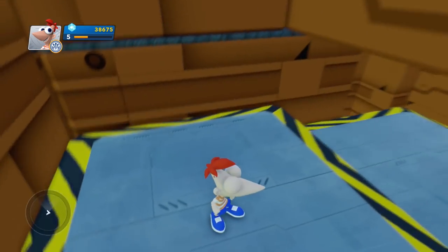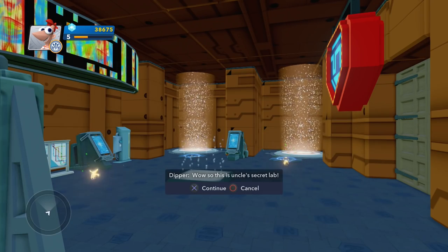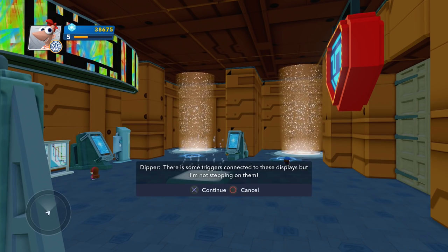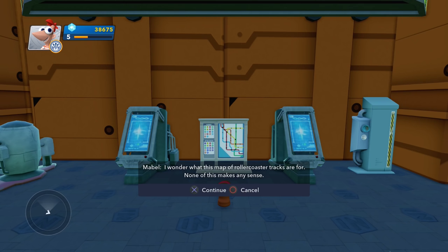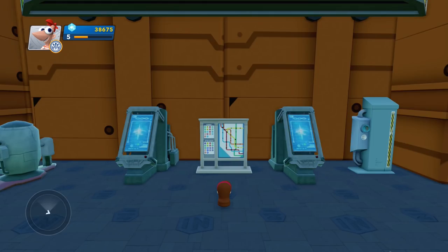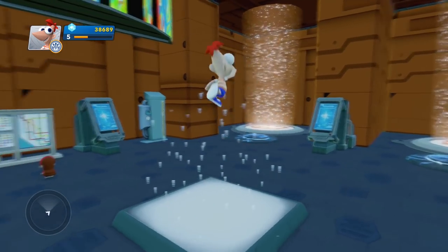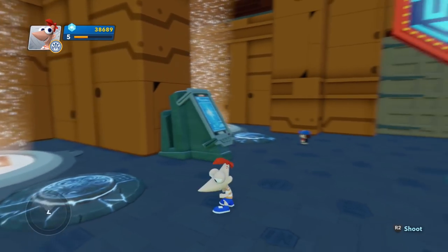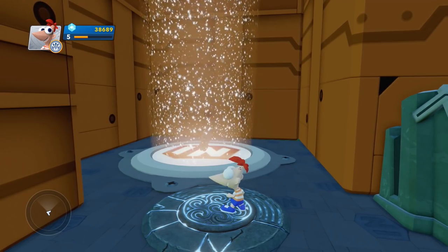I want to go through the machine! Oh man, where are we going? All kinds of little elevators. So this is Uncle's Secret Lab — it looks kind of just like it too, this is cool. There are some triggers connected to these displays but I'm not stepping on them. I wonder what this map of roller coaster tracks is for. None of this makes any sense. I'm being floated in the air! What in the world? Who is that? It's Dipper — what are you doing, Dipper?